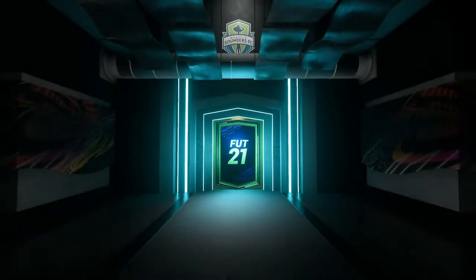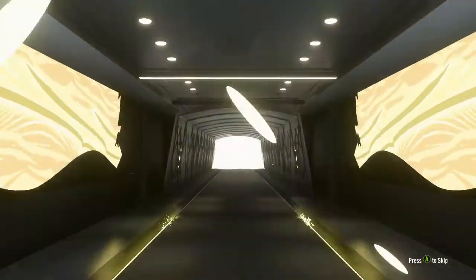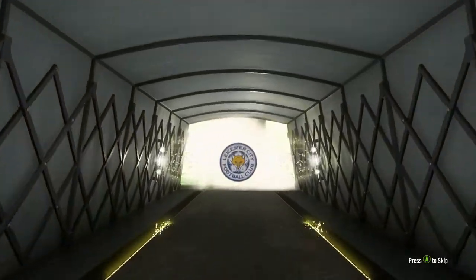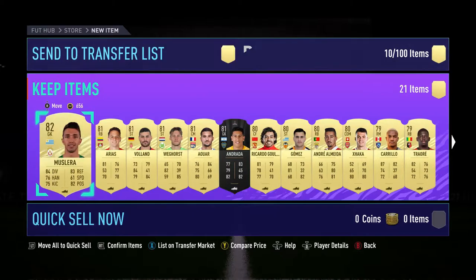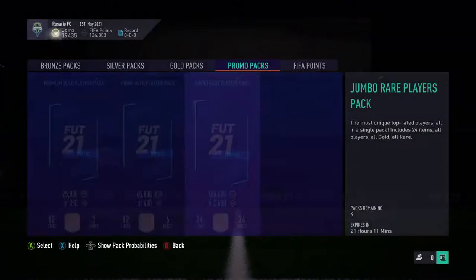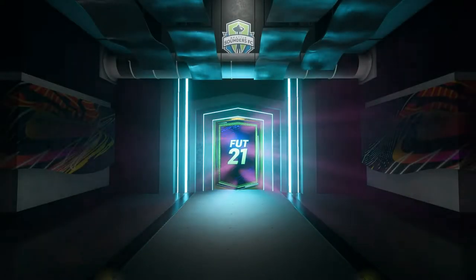We go into the next pack and there's another pull, but it was a walk-out. Then we realized it was Nigeria, so I knew exactly who it wasn't — it was Indeedy, a bit of a poor pack really. The fodder is really expensive right now — 83s sell for like 7-8K and 84s go for 9-10K, so that's the only thing making it somewhat worthwhile.